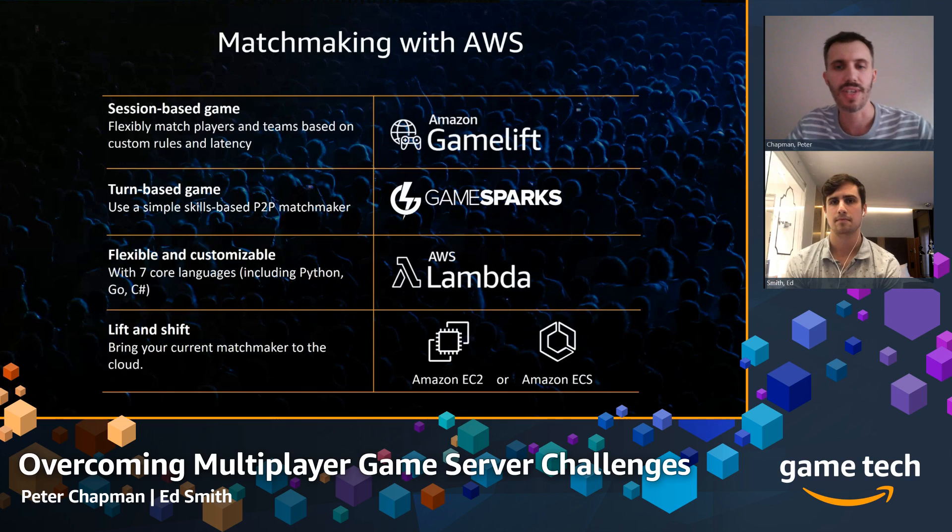Finally, for lift-and-shift: for customers interested in migrating to the cloud who have a matchmaking process running as an executable on a server — perhaps going end of life — and don't have the time or inclination to redevelop, you certainly have the option of putting it into an Amazon EC2 virtual machine setup or our container services. For those who just want to lift and shift and get it over, that's definitely an option.